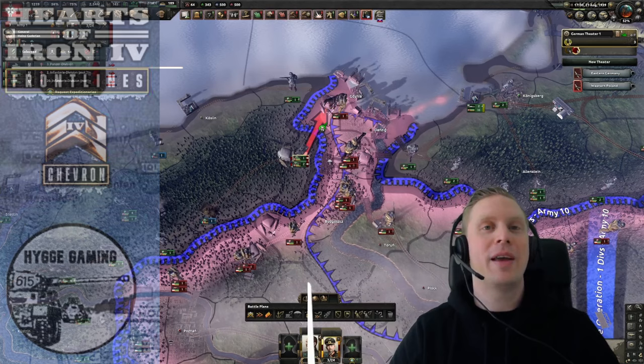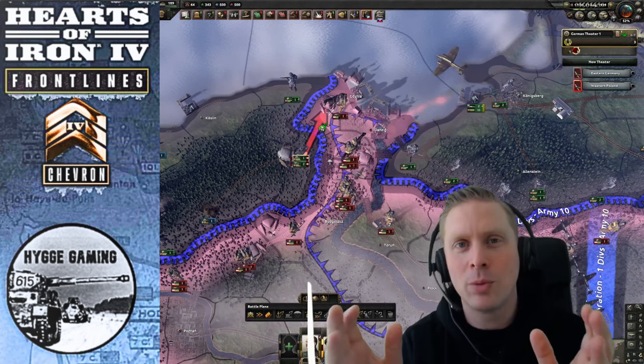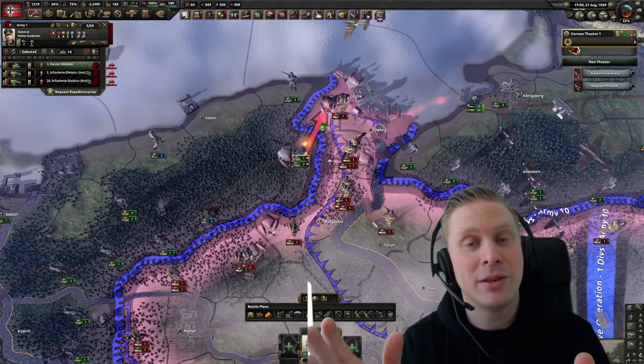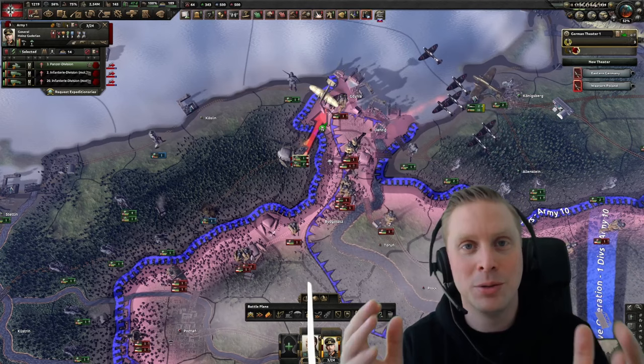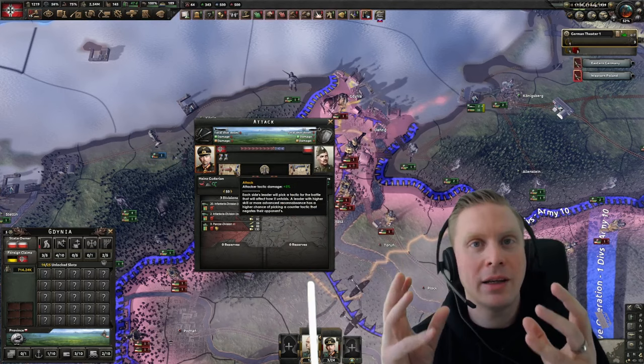My next guide will be solely about tactics, but I'll cover breakthrough and blitz here. We also have our live game on April 1st — an Easter historic game with two teams, axis vs allies, with the studio commenting all day. Stay tuned for more content in April, and a big shout-out to our Patreons. In every battle we choose tactics — an attacker tactic and a defender tactic.